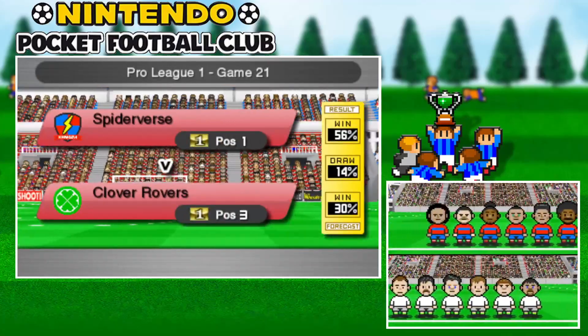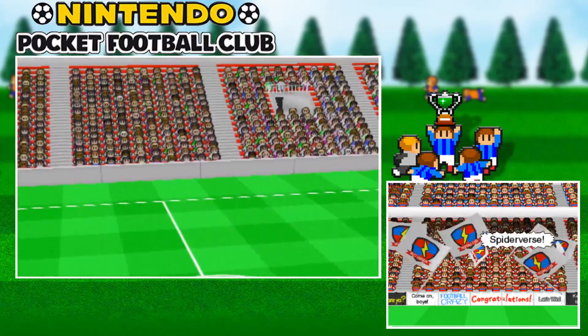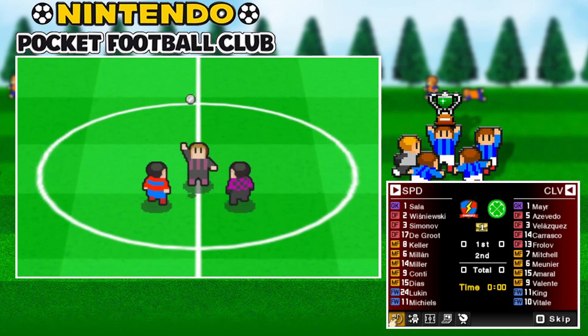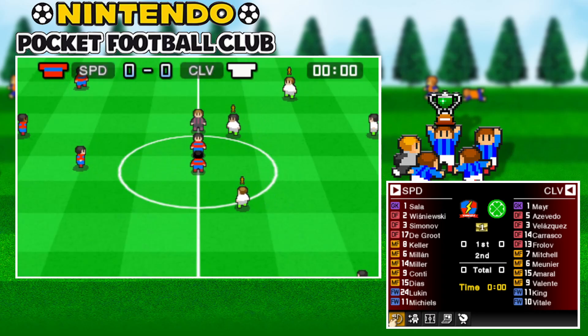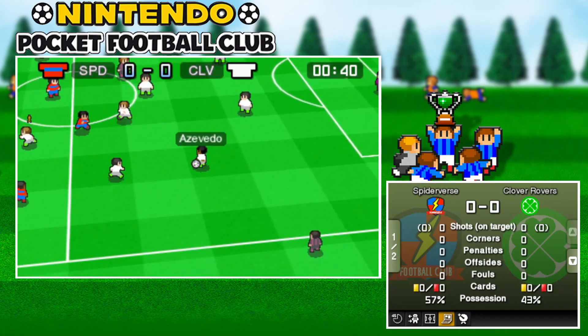It's 56% for us to win, 14% for a draw, and 30% for Clove Rovers to win. This is also the team we're going to be up against in the next round of the Federation Cup, so this is a good estimate of how we'll do in that game. Mitchell passing it to Azevedo.